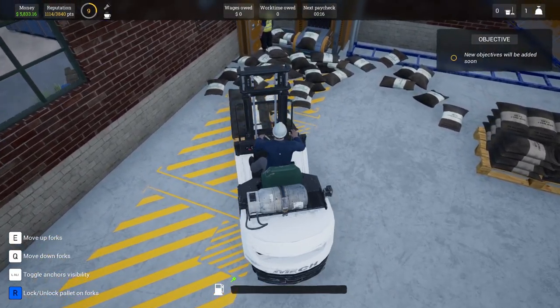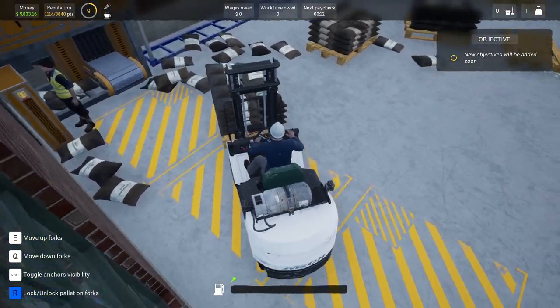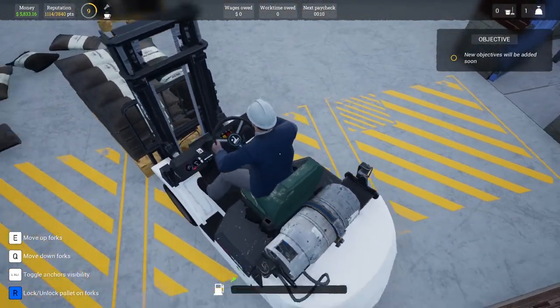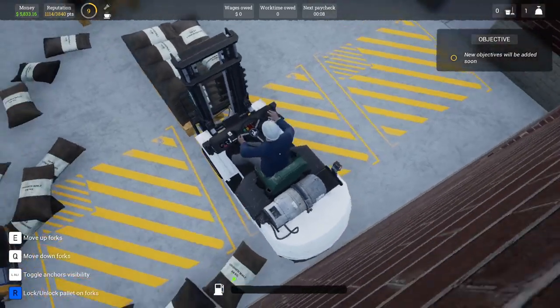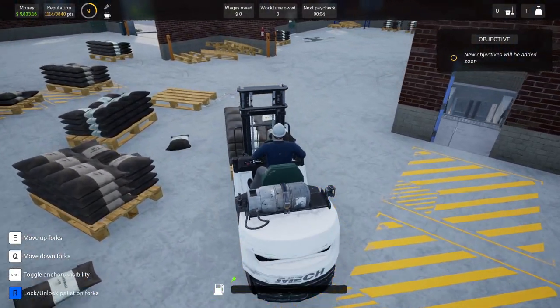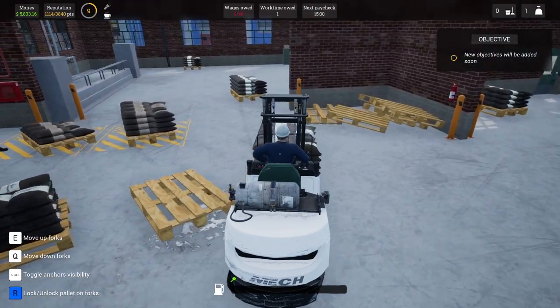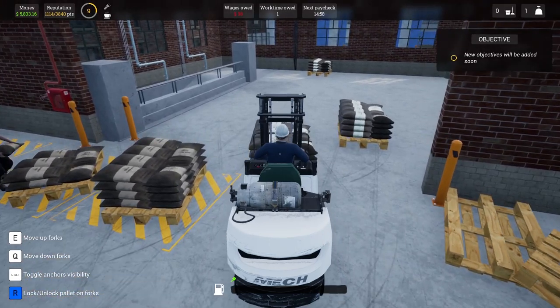If I end up producing more than I can use, I can on-sell this — I can sell the raw grain and I probably will, because look how many pallets of this stuff I've got. It's actually starting to take up room in the brewery. I'm probably going to need some yeast. Let's head back downstairs because he's probably running low.